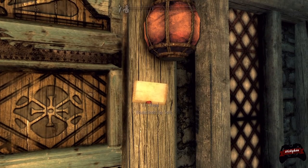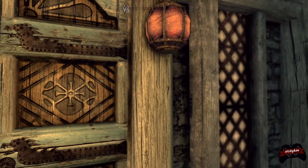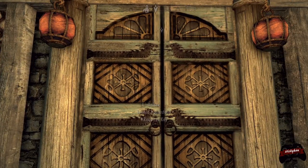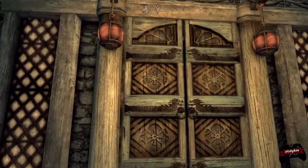Now there is a note here, which I think is just to indicate that the home is for sale in case you didn't go about the route of talking to the steward. So there's that. But with that being said, let's go ahead and enter the Tundra Homestead.